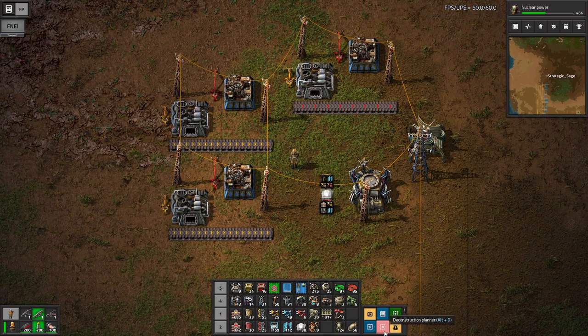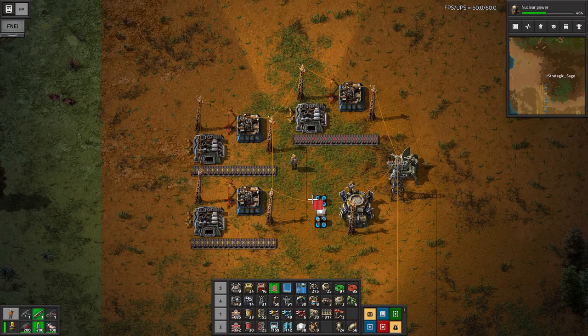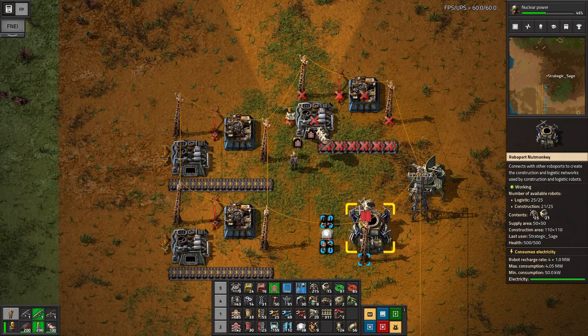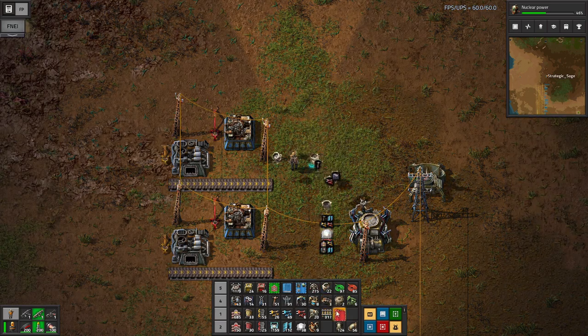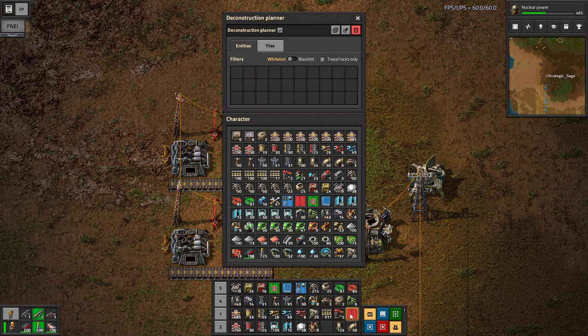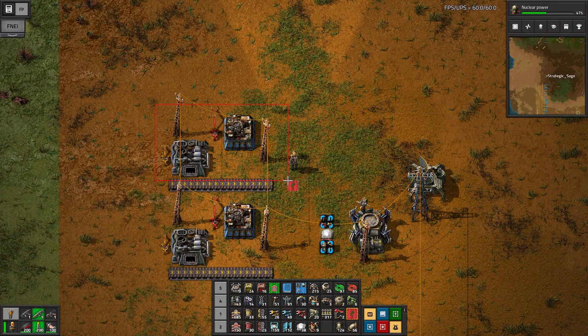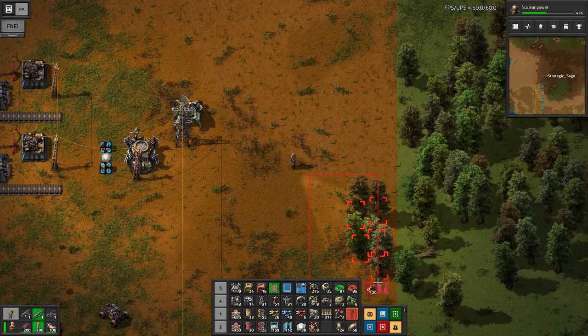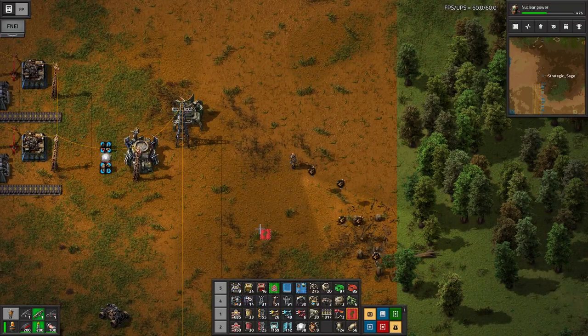We also have the deconstruction planner. We can use this simply, unfiltered, to just take down anything within a selection. But we also have filtered options: whitelist to only select those items, blacklist to ignore items you have listed. Then there's the trees and rocks only option. If we set it to that, it'll do nothing here, but if we go find some trees, that will work just fine.